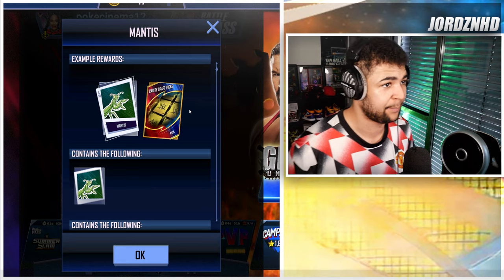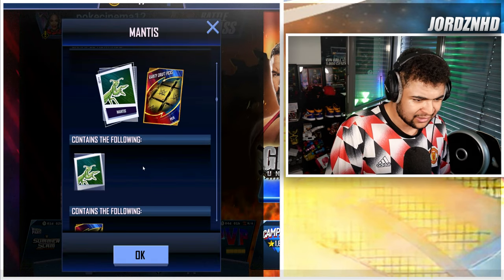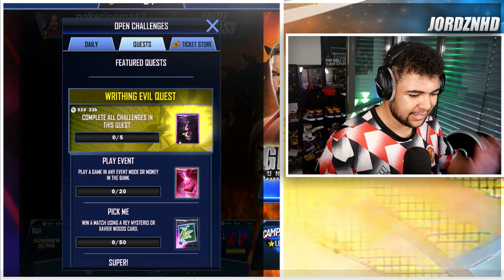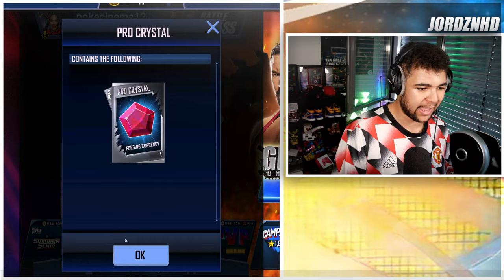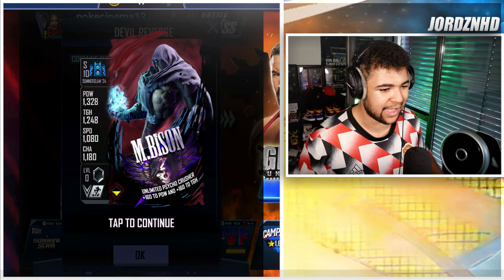That's easy, just do it in PvP, play Royal Rumble, easily done. For a Mantis — whatever the hell that is, I'm assuming logo — and an RDP pick. Then play a game in any event mode or money back 20 times for a Forging Crystal, that's not bad. And then when you complete this, you guys get your hands on the Bison.